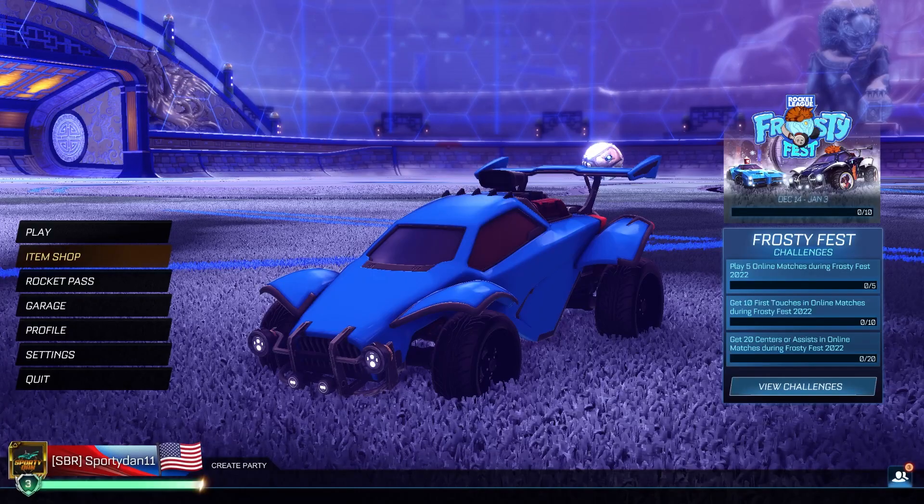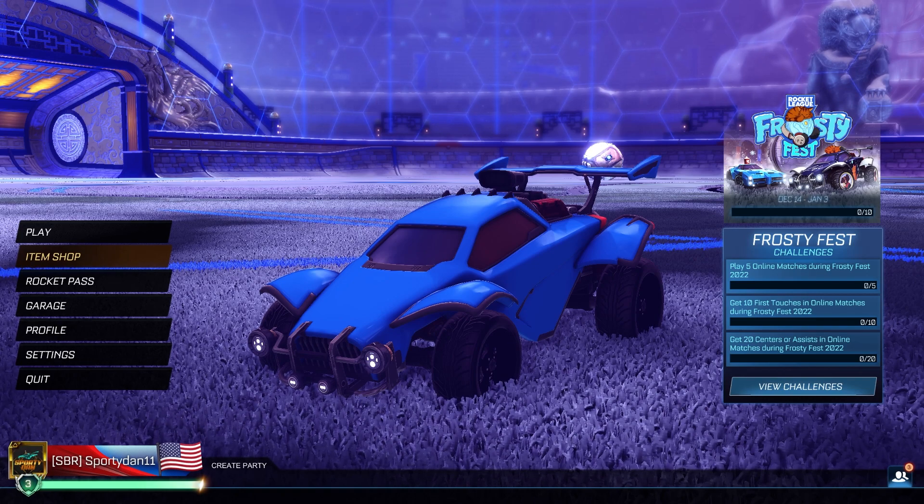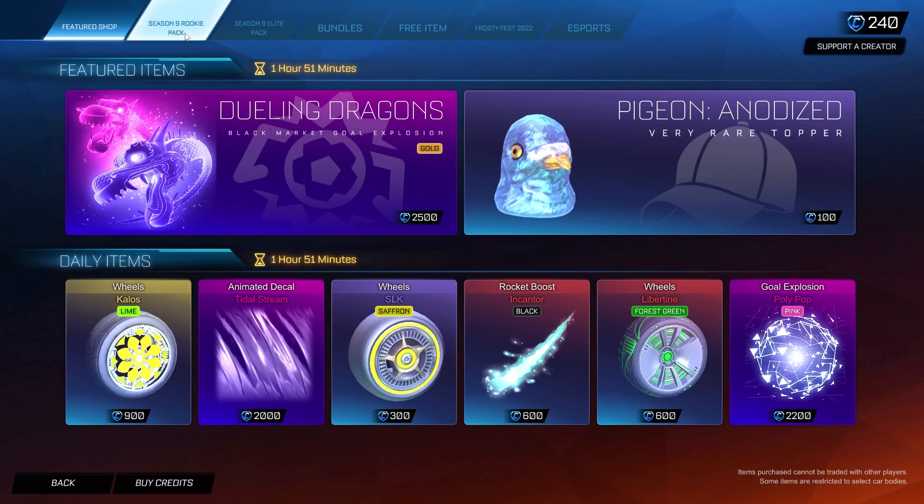Let's get into the video. What is going on guys? It is SportedAN here. Welcome back to another Rocket League Season 9 Showcase episode. The Season 9 Rookie Pack is officially in the item shop. In today's episode, I'm going to be showcasing all of the Season 9 Rookie Pack items. And then in the next video, which will be literally like 10 minutes after, we'll have the Season 9 Elite Pack — link in the description for that below.